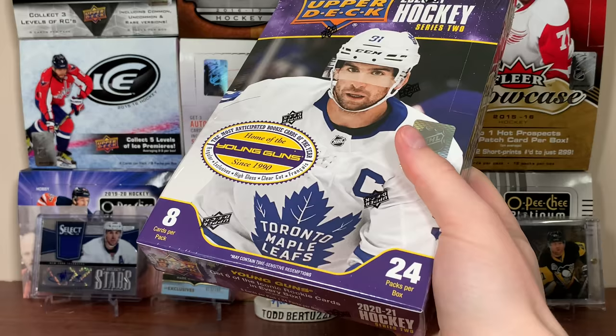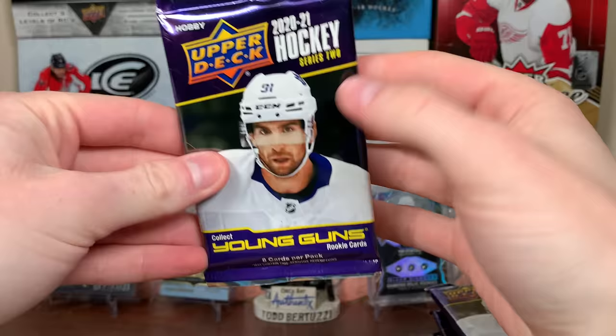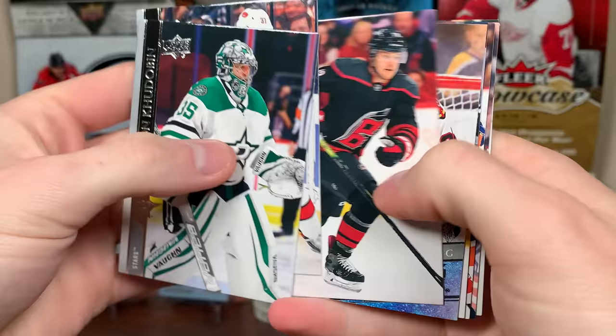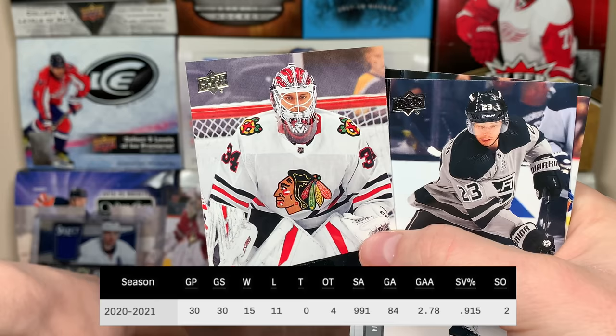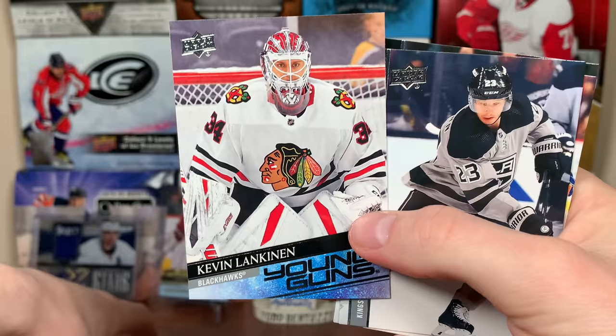Alright, let's open box number eight — I'll recap the entire break at the end. Box number eight of the case. Kevin Lankanen, Young Guns — there's what I'm looking for! Probably gonna get some votes for the Calder. He's been outstanding. Not much was expected in the crease for the Blackhawks after the absence of Corey Crawford and them not going out and getting a legit NHL goalie. But Kevin Lankanen, that's a nice one there.